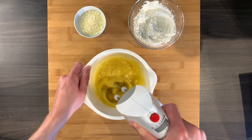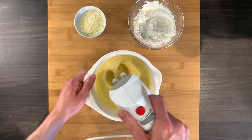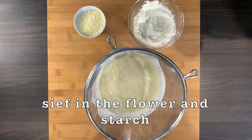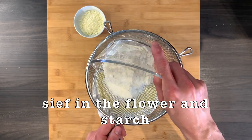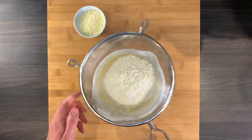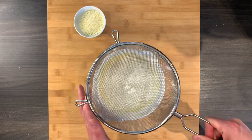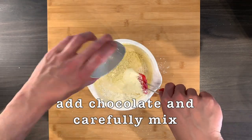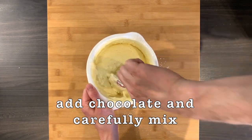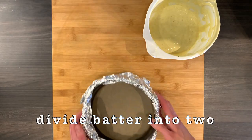Beat eggs with sugar and salt until foamy. This took me a good 10 minutes, so you should really take your time. Sieve in the flour and starch, add the chopped chocolate, and carefully mix everything together. Divide the batter into two and bake two sponge cakes.